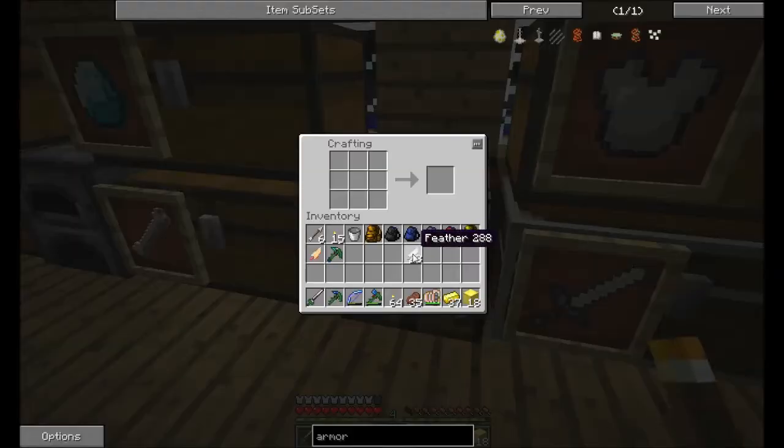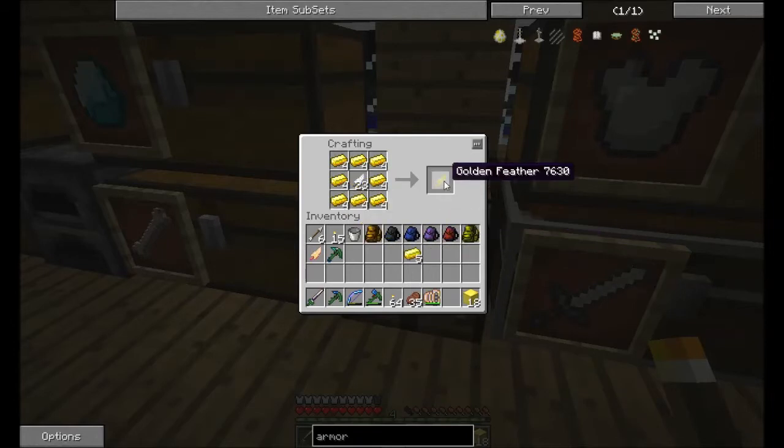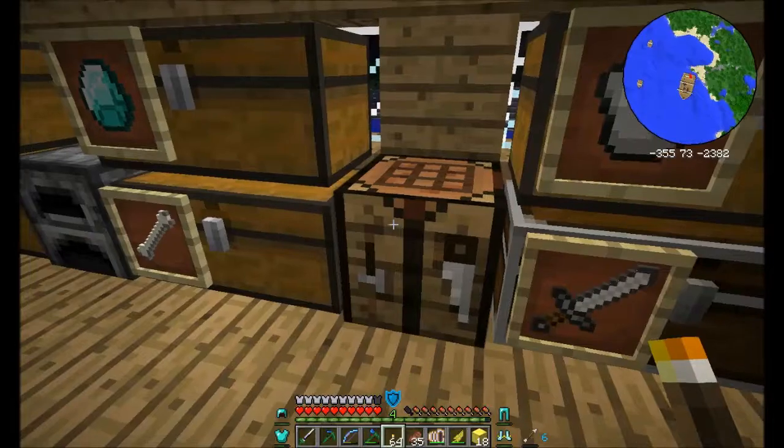I have Unbreaking two, Feather Falling three. The jumping would be nice. I can make them right now. Here, I'll give you my third feather. Well, that one is damaged — it doesn't actually count anymore. It doesn't count.